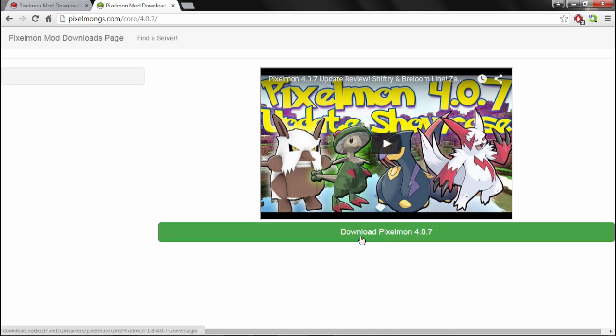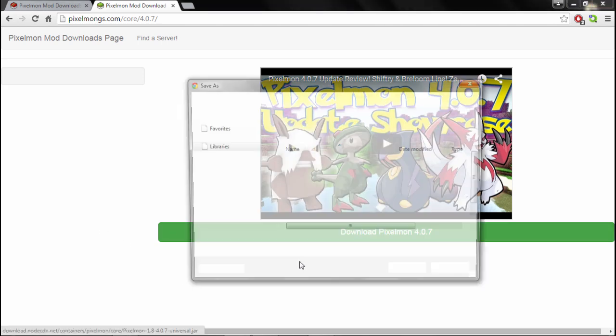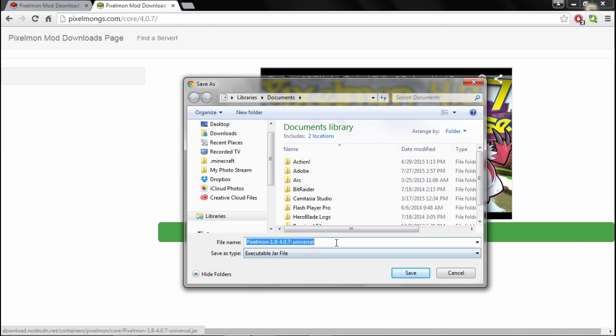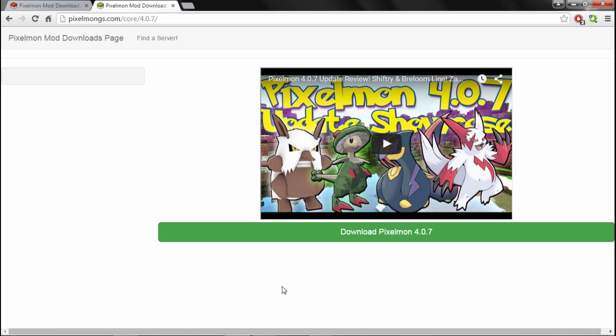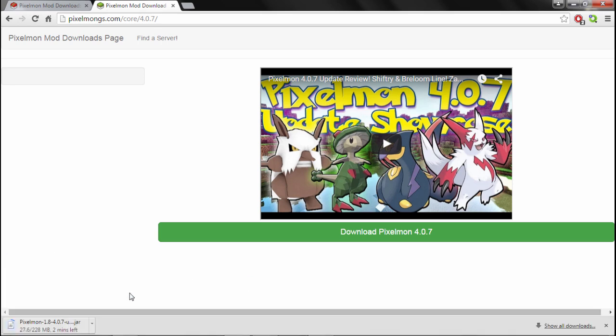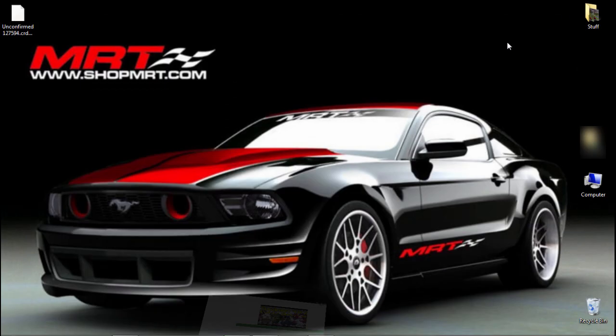You're gonna click this big green button right there — click Download Pixelmon 4.0.7. Then this dialog will pop up. You're gonna want to save that to your desktop or wherever you want. You're gonna click Save. It's gonna pop up at the bottom that your download is starting, and it'll be done in a minute.